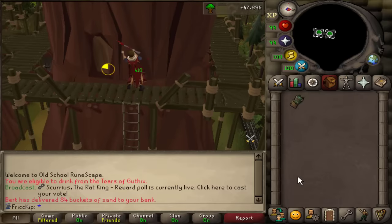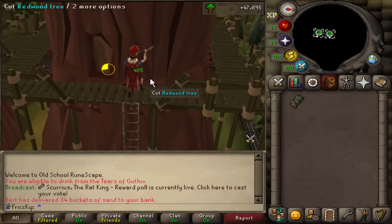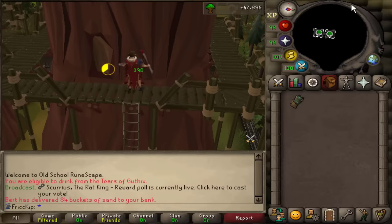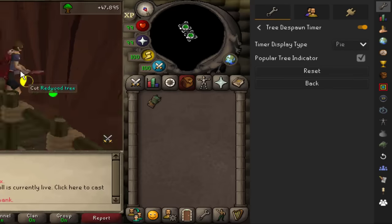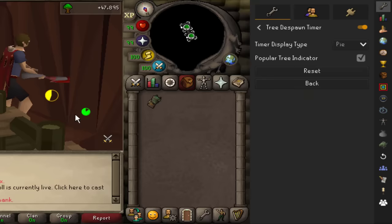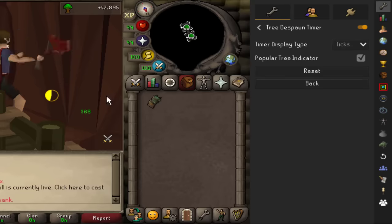When they added Forestry, they changed trees so that there's just a static countdown timer before they despawn, not just randomly when you chop a log. And for redwoods, that's 440 game ticks, which is 4 minutes and 24 seconds — just a ridiculous amount of time for a guaranteed AFK time. And you can see I have this timer on here. That is the Tree Despawn Timer plugin, and you could have it as ticks or the pie if you like this kind of pie format. I prefer the ticks though, I like having the number there.